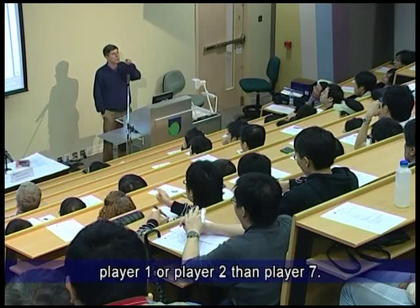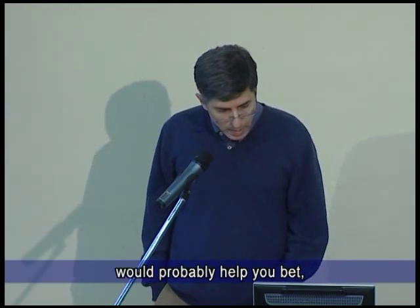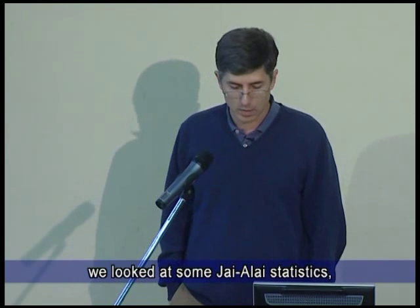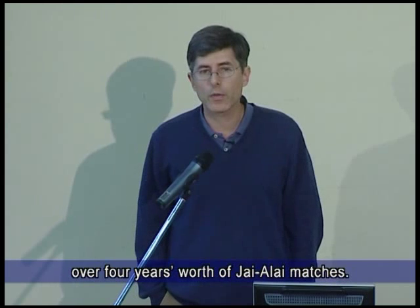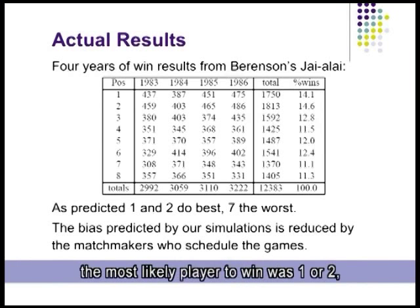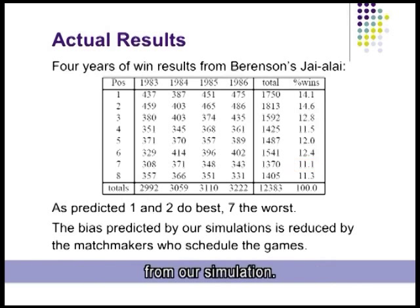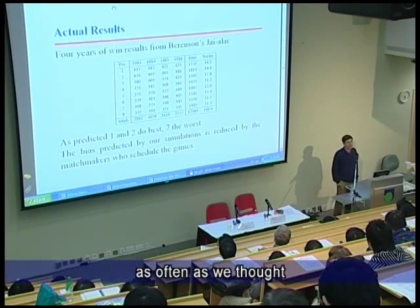Knowing this would probably help you bet, because that's really what happens. We looked at actual highlight statistics over four years of matches and found that the most likely player to win was one or two, and the least likely was player seven — exactly what we'd expect from the simulation. The bias in real data is not quite as strong though; player one and two don't win as often as simulated, and player seven doesn't lose as often as we thought.